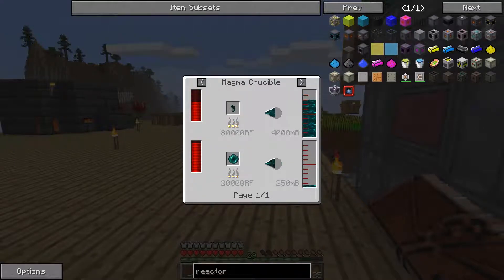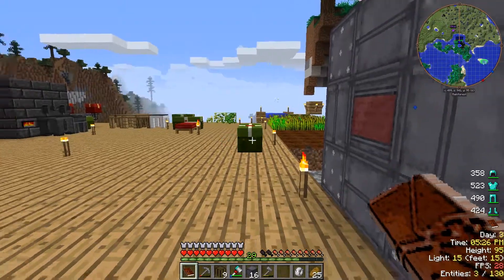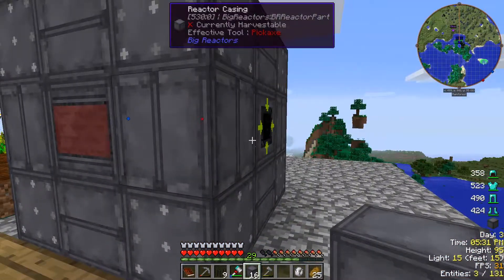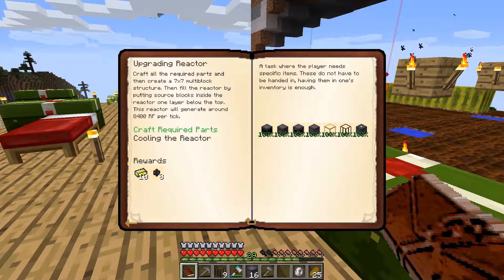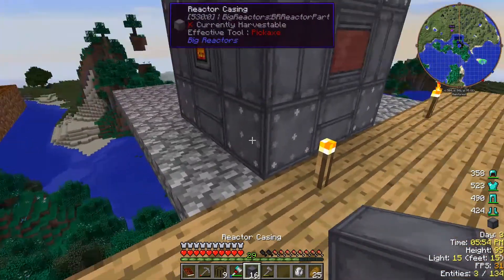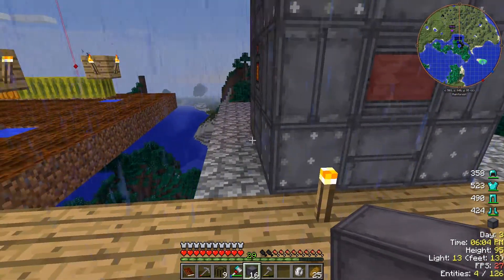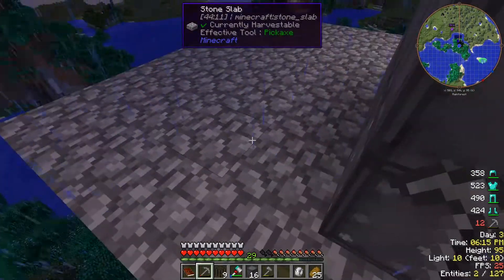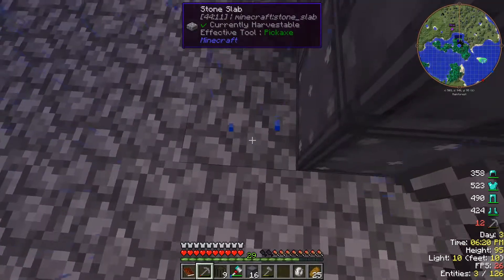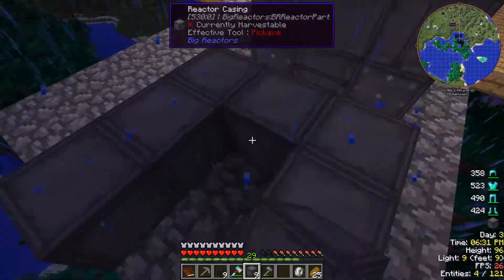I need resonant ender — now what was that for? That's for upgrading it. Create a 7x7 multiblock — oh, it wanted a 7x7. So 3, 4, 5, 6, 7 — I was working on upgrading it. And then 1, 2, 3, 4, 5, 6, 7.